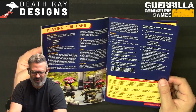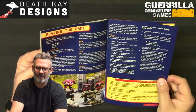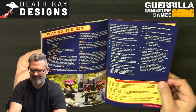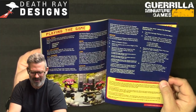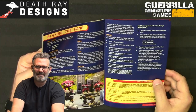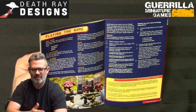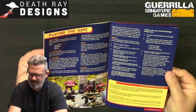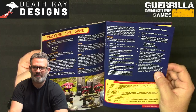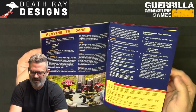People have a hard time wrapping their minds around the fact there's no rolling to hit — it's the target rolling to defend themselves. Your agency during the active turn comes from maneuvering, where you place yourself, and who you choose to activate first. This speeds the game up too — a to-hit roll is an unnecessary step, and the damage pool is already being affected by the table situation with positive and negative modifiers.